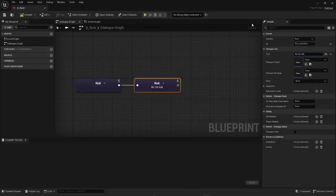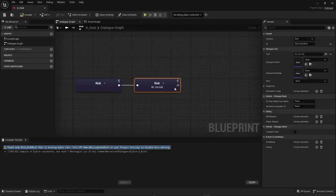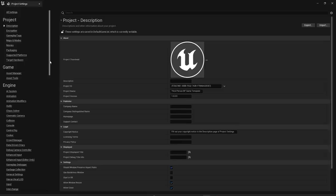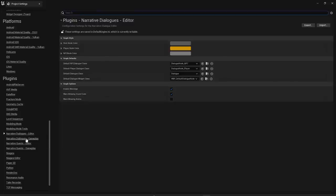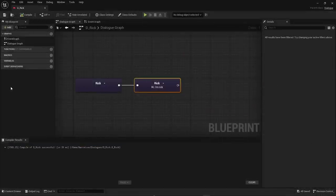Add a dialogue line for Rick and have him say 'Hi, I'm Rick', then compile and save. It will warn you about missing audio — you can turn that off by going to Edit > Project Settings > Narrative Dialogues Editor and disabling 'Warn Missing Sound Cues'.